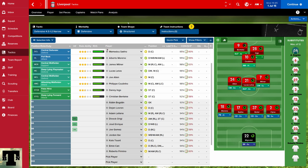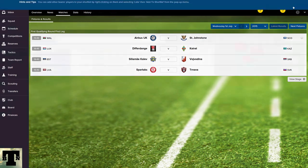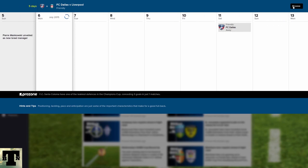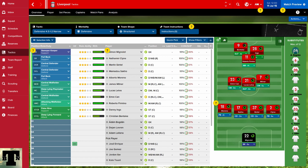Everything looks okay. There are some other changes in this version — backroom advice is a lot better now, and they also have a set piece creator. I'm not going to focus on that yet. When I want to look at the engine, I don't look at set pieces straight away. I concentrate on the match engine itself, see how it plays out, and once I'm suitably satisfied I'll start messing with the set piece creator. We're now set for our first match of the season against an American side called FC Dallas.